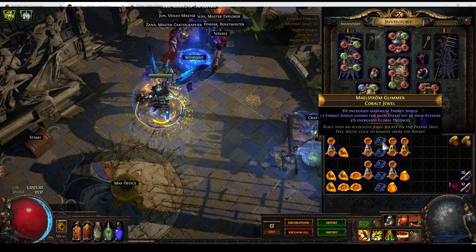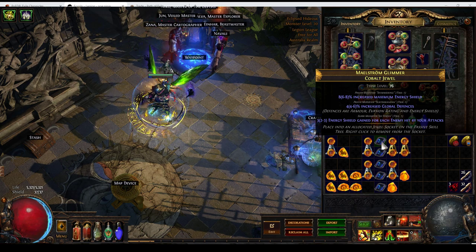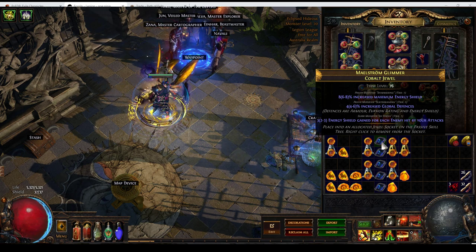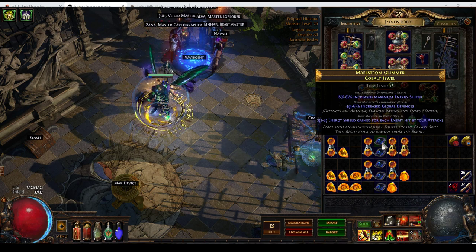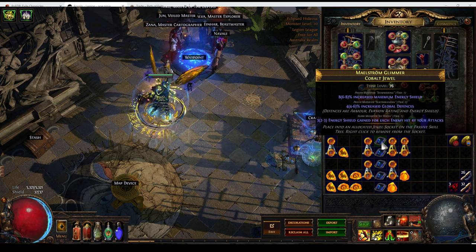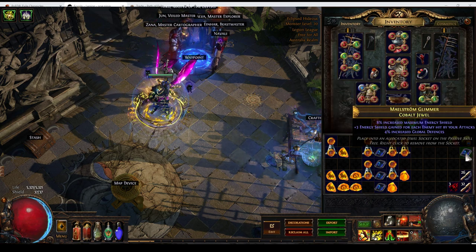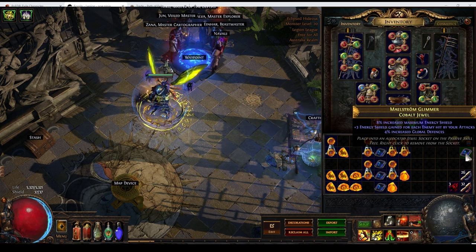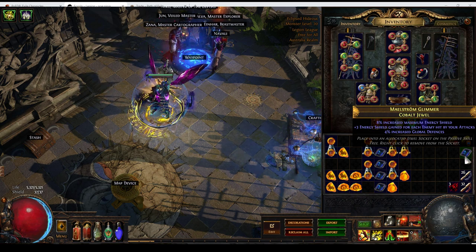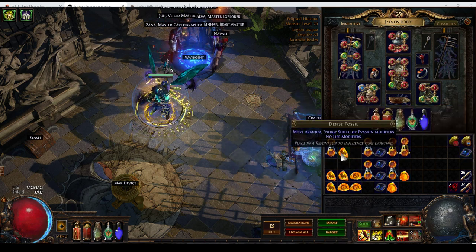Firing away with a third attempt — Energy Shield. Okay, this is what we wanted to see. We've got the first roll at 8% Energy Shield. The second roll is 4% Energy Shield, and that stacks. It also happens to give 4% armour and evasion, but chances are a character using Energy Shield doesn't care about that. The third mod is 3 Energy Shield gained for each enemy hit by your attacks — that's a deceptively powerful mod. This is a really solid jewel and one I'm quite happy with. Of interest, this could have been acquired just by using a standard 1-socket resonator and a Dense Fossil — there's nothing on this that benefited from the Aberrant and Metallic Fossil.